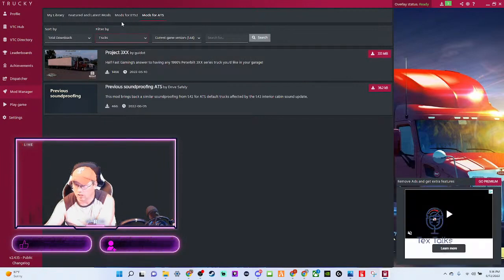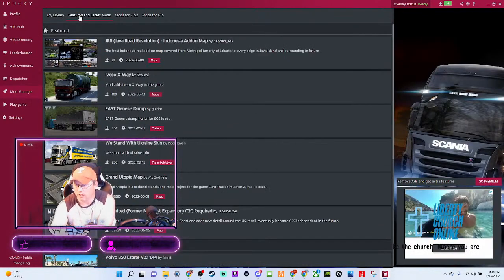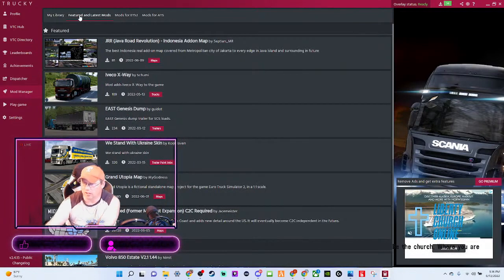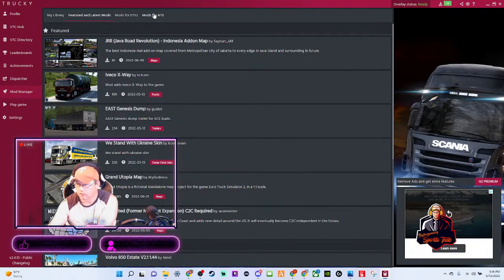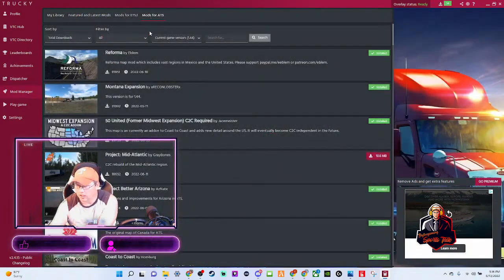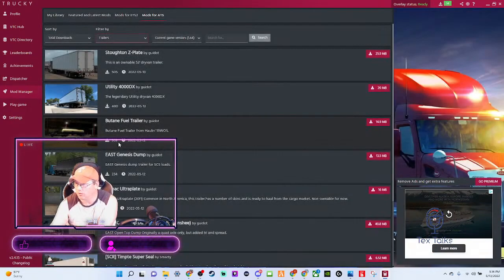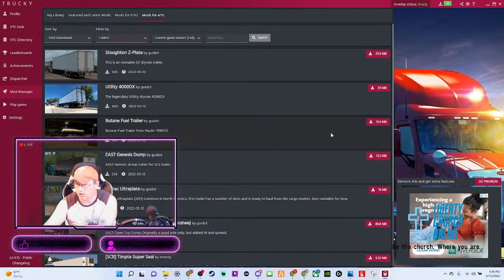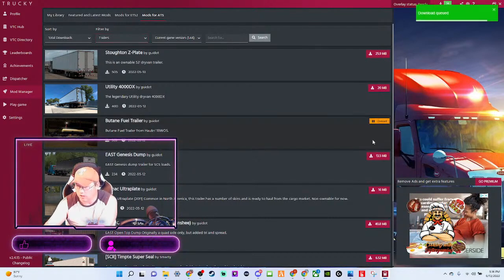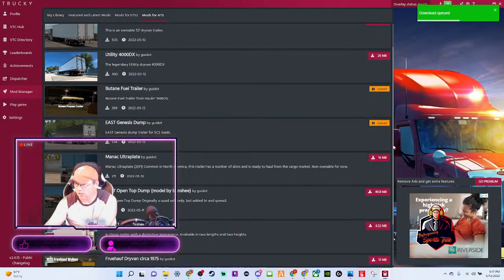There's another truck here. This is just my library of everything I have. You've got the feature of latest mods — that's for every aspect. There are trailers, paint jobs, maps galore. I want to see some trucks or trailers — maybe some trailers we haven't used. Here's a fuel tanker. What we might do is download that one and put it in the queue. There's also the East Coast dump truck.